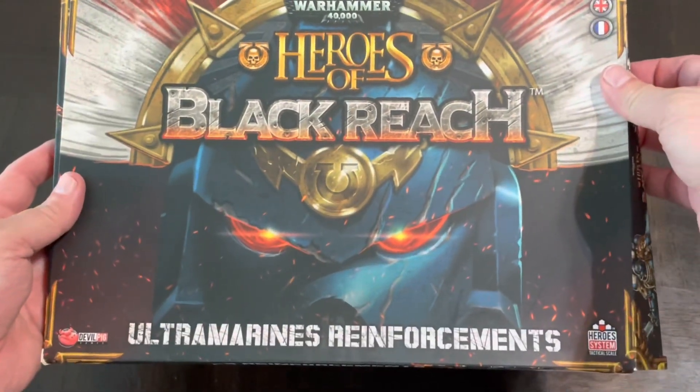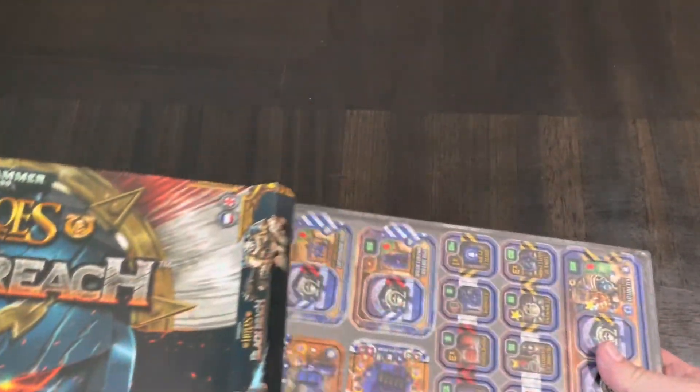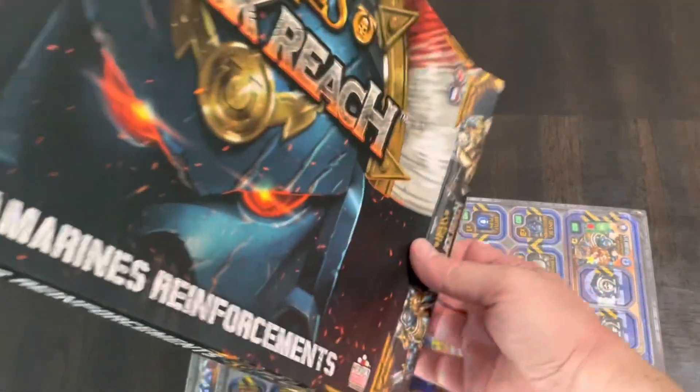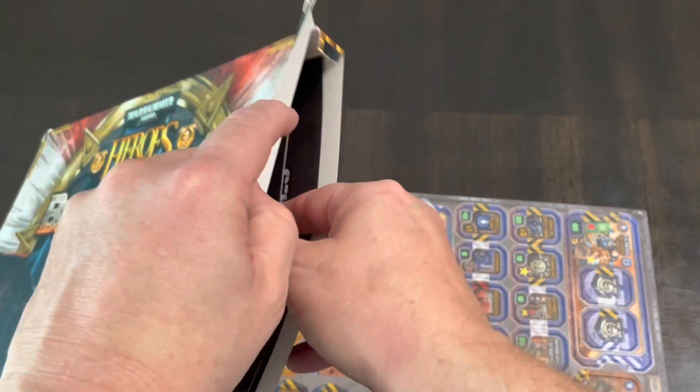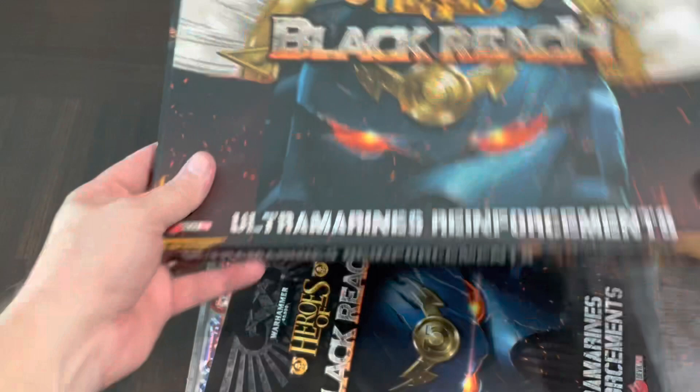This is going to be more units — Ultramarine Reinforcements — so these are more Ultramarines to build out your faction. We also got a little bit of some posters in there, and it looks like I got everything.